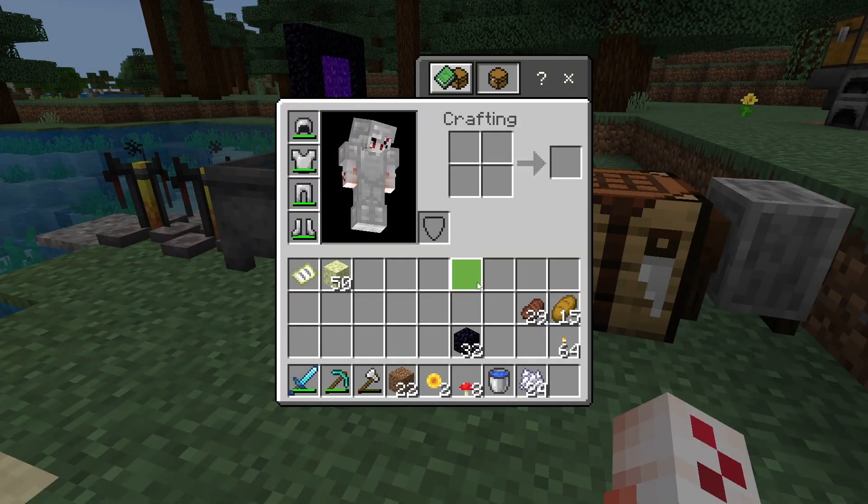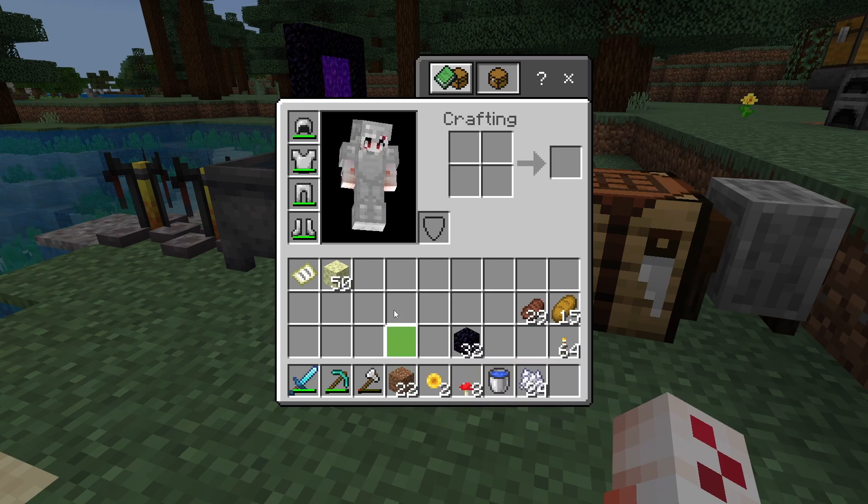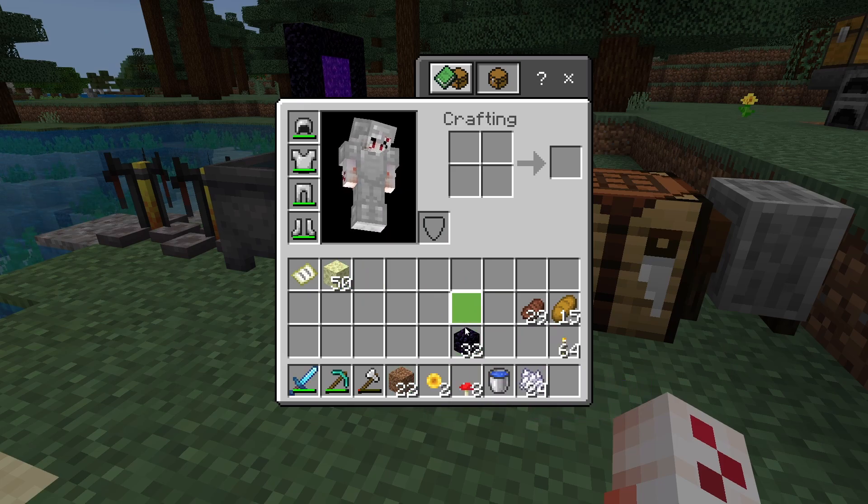Before you go to the end, you're also going to want to bring yourself some bone meal, red mushrooms, sunflowers, and some dirt. You can also bring some building blocks, and you're going to need some obsidian.